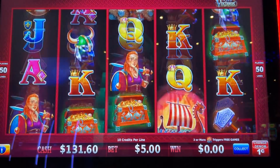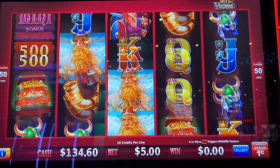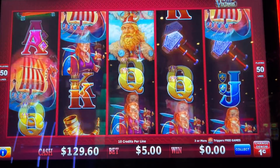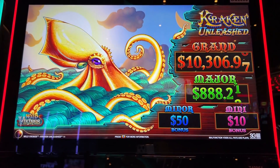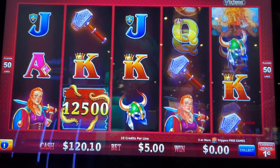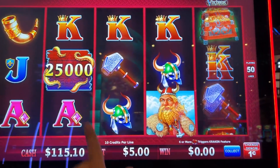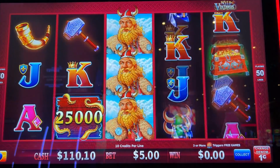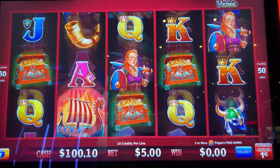Come on baby, let's get into that bonus. That is wild. Let's unleash that Kraken max bet. I like that major — it's 8-8-8, that's a lucky number, 88. Give that a tap right there. Give that a tap. It's even bigger. It's gone. Come on, Viking Shift — get that bonus.